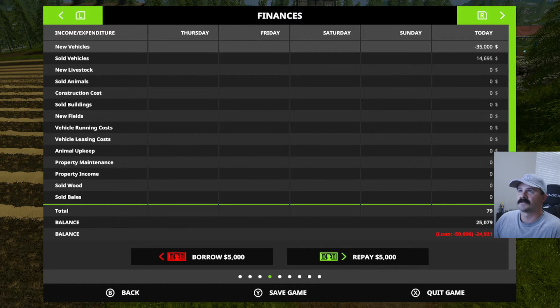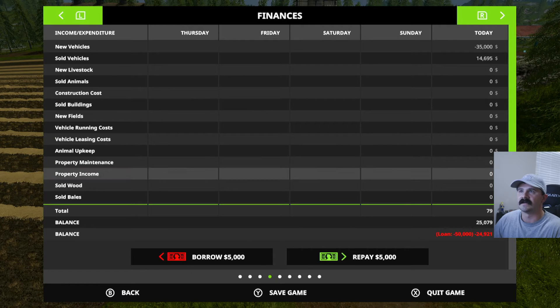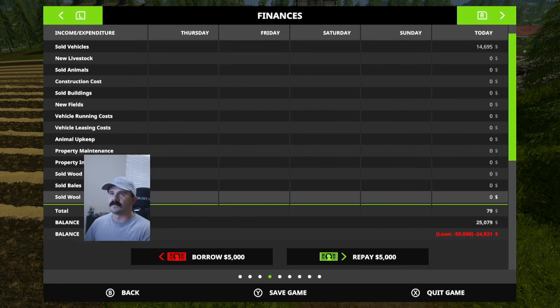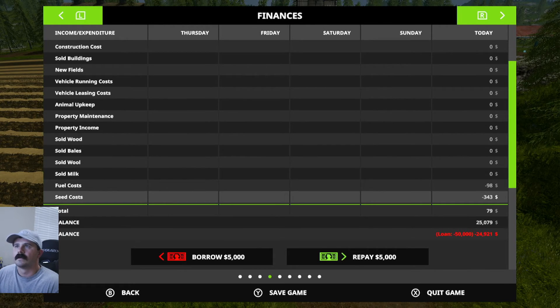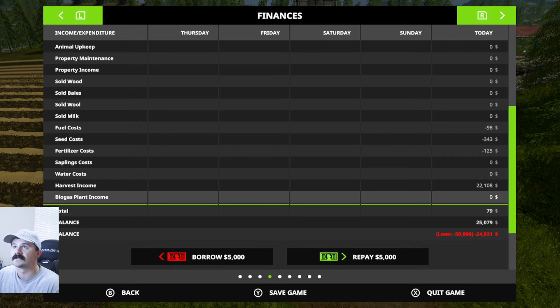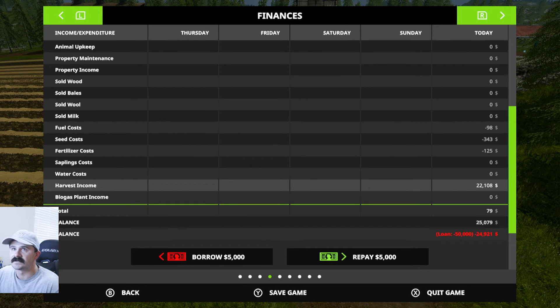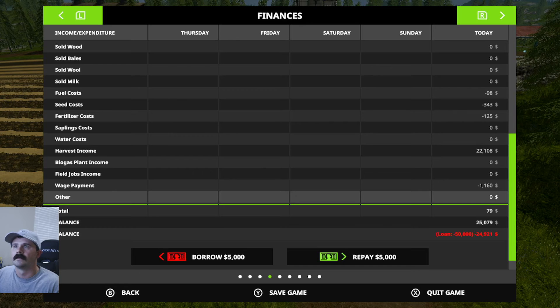This next tab is your financials tab, which shows how much you've spent and made from selling vehicles, along with all your other expenses. I just started this character so there's not a whole lot here — just operating expenses from what we've done so far, planting new crops. You can also see we sold the soybeans in the tutorial video, and that cash flow is shown here.